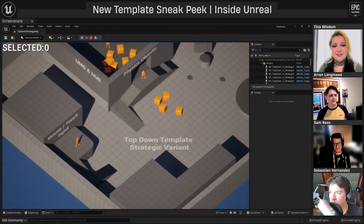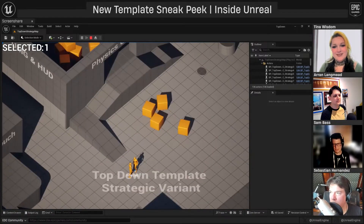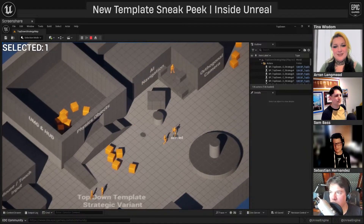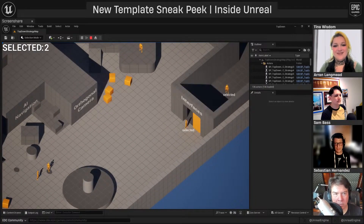The next template is the top-down RTS template. It features drag selection, unit control so you can select different units and move them around the game board, and you can zoom in and out — similar to a simple RTS like Age of Empires. It includes AI navigation and environment and physics interaction. It's a great starting point for creating an RPG or top-down strategy game. They also mentioned the drag input is set up for touch, so if you want to target mobile devices like iPhone or iPad, the input is already configured.